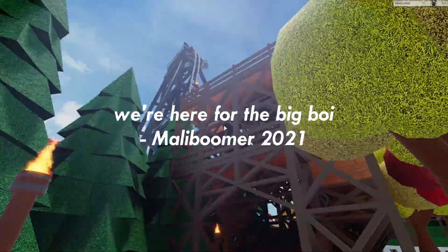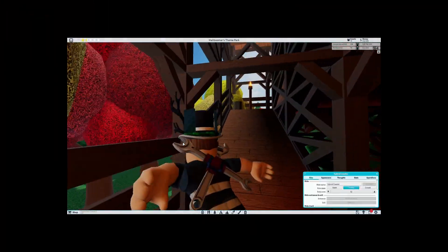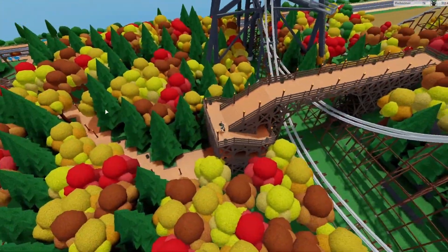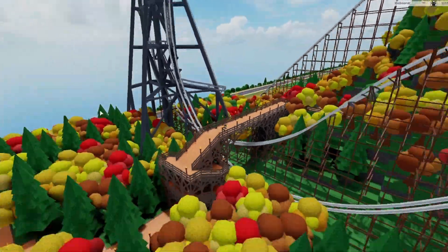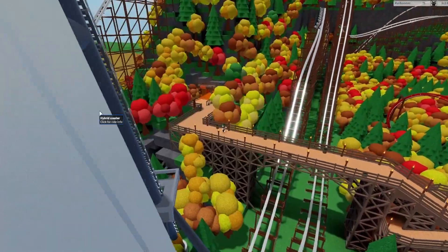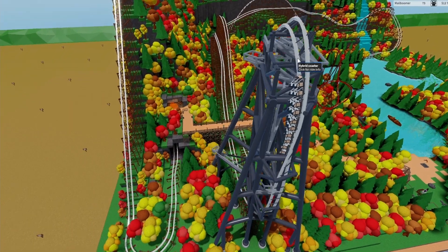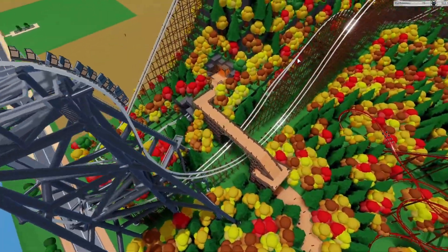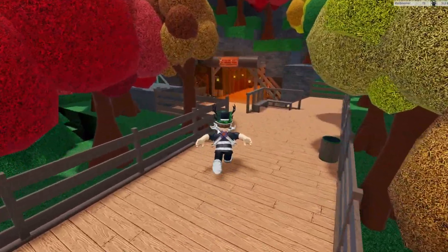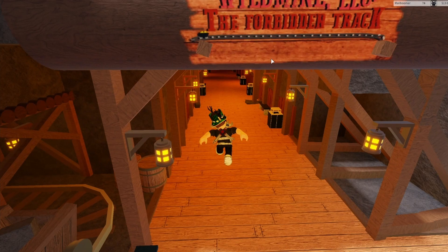We're here for the big boy. We're here for the behemoth. I don't even know what the name of this is — this is a hybrid coaster, but there's probably a name. Might be Grizzly Gulch or Wild Gulch or something. But still, I'm excited. This looks so realistic — just look at this go. Oh my gosh, that looks so cool. That's going to be us in a second. So let's go on board this coaster at Wild Mine LLC — the Forbidden Track.